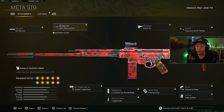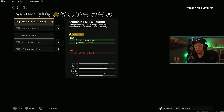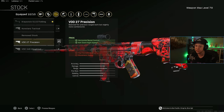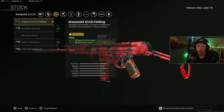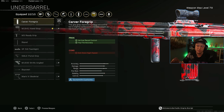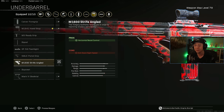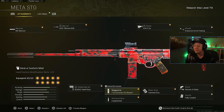Now the STG setup really hasn't changed all that much. We're still running MX silencer, the 760 barrel, any optic you're comfortable with — 3 to 6 times, 2.5 times is my personal preference. I like the folding stock — the recoil is just super easy, so you don't really need precision or weighted, they're just going to slow you down. Hand stop for the control. 50 round mag and lengthened on there, hatched for the better control, nerves of steel for better control, and then fully loaded.